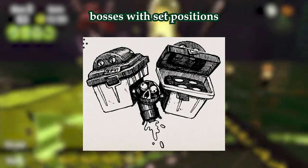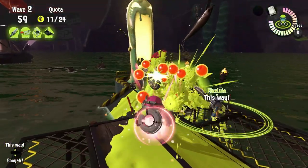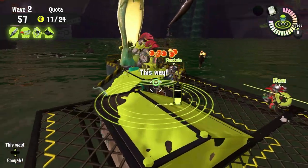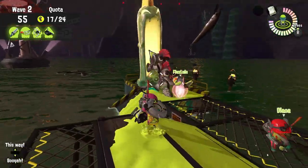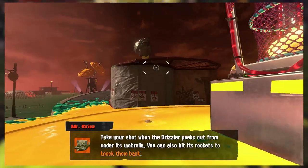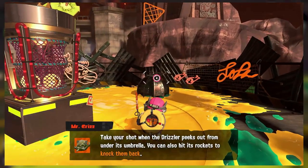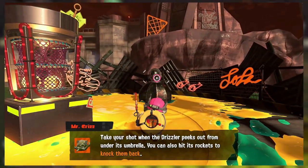Then we have the ones with set positions: Drizzler, Fly Fish, and Fish Stick. Have you ever noticed that these three bosses always move to the same spots? Well, it's not a coincidence — these three are special in that they have set positions. Drizzler always has a spot right next to the basket, and it's the perfect time to splat it, but it also has a few other spots that it moves to that are within egg throwing distance.